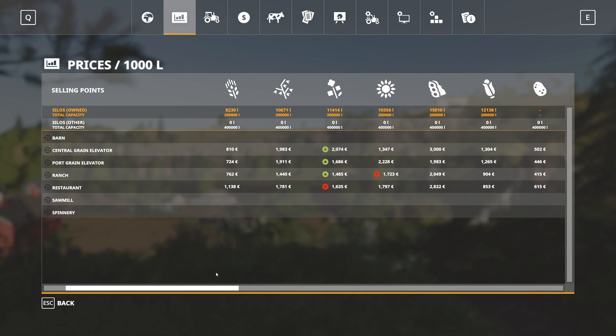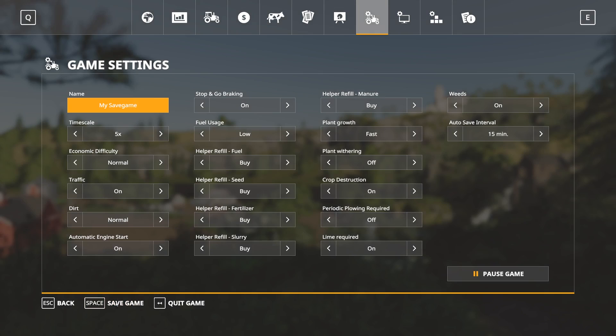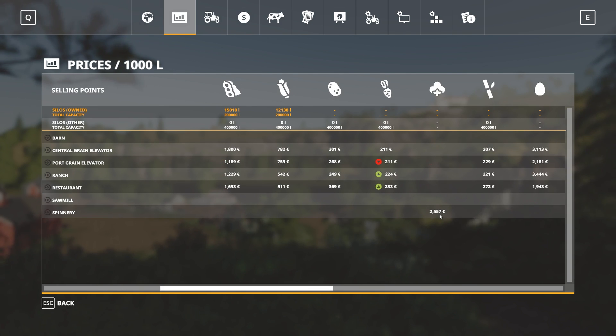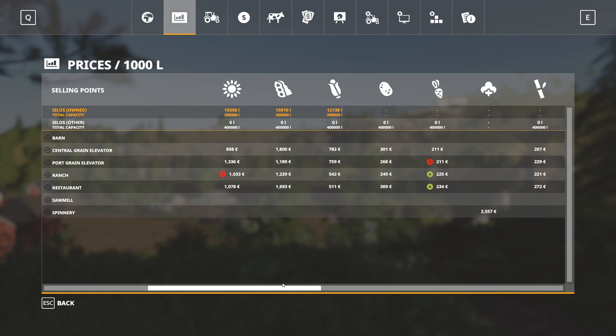Let's say you play a while, build up some money, and decide to switch to normal. You're going to see a dramatic decrease in prices. Wheat drops noticeably from what we saw, soybeans — always a cash crop — are still 1800, and wool which was over 4000 is now down to 2500, and so on.